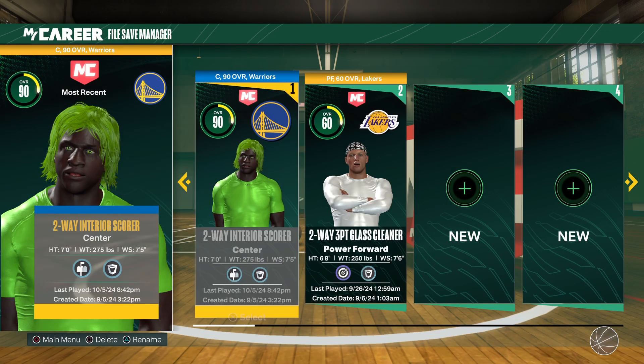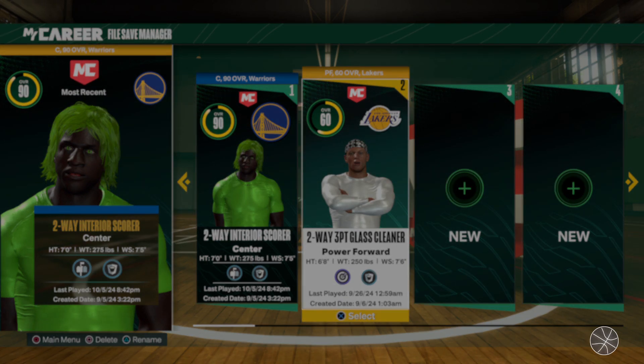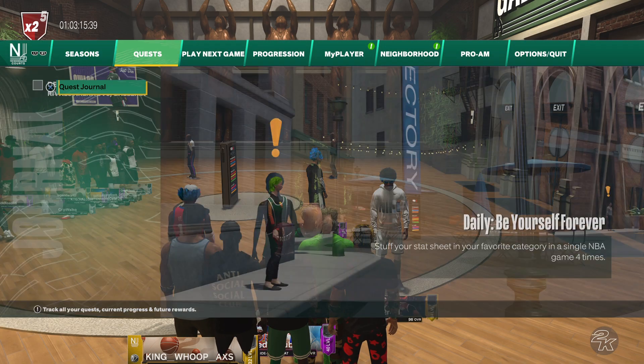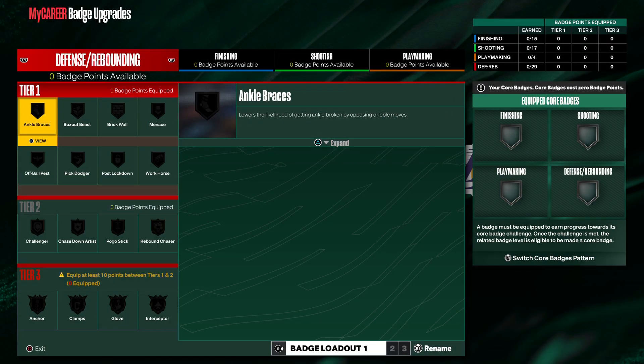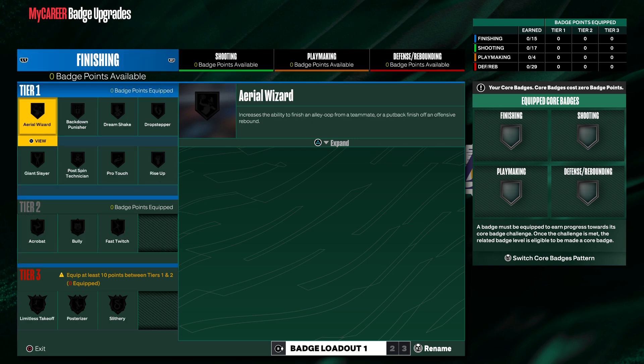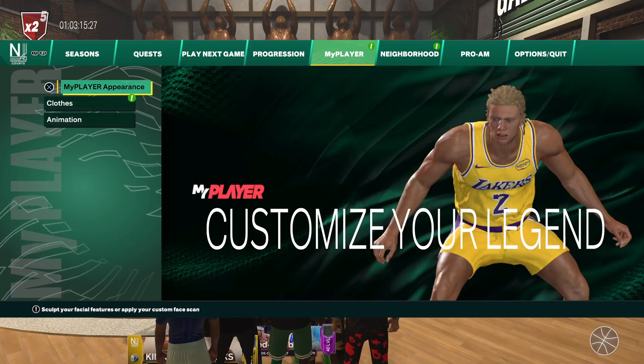Let me go check out my new build. If it's not there I got to make another build. This is my shooting big — my two-way three-point glass cleaner, my proper build. Let me go to the badges. As you can see, I can't get no badges, so I got to make a new build.